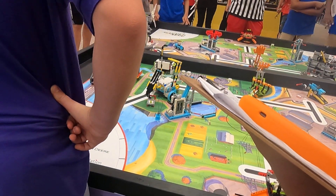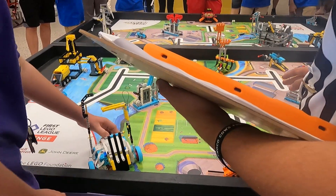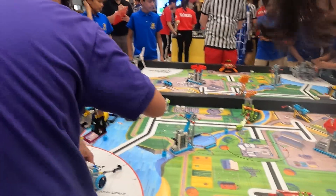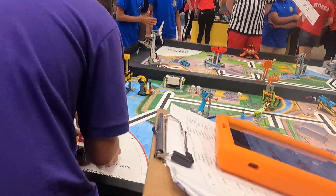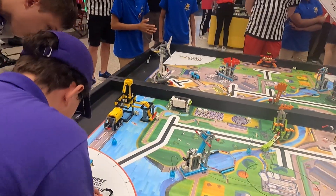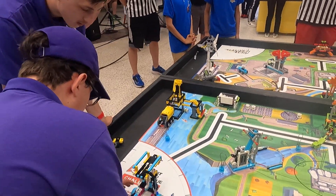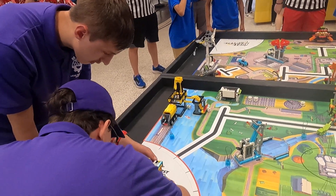The Rockets are jumping around doing well over there. 34 seconds remaining in the match. The Rockets aren't quite getting things back to base on the table. We're down to 26 seconds. The Rockets have got a big load of energy — let's see if they can deliver them to the storage container. Two of them just missed, they do get one. They just missed on the container — just a little off.